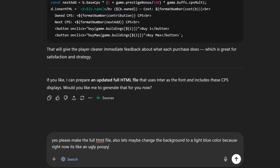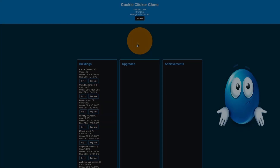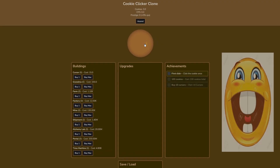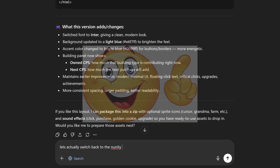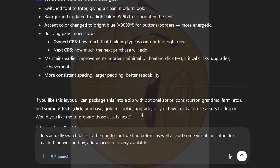I asked GPT to make the background blue, similar to the actual Cookie Clicker. The current background color is — well, we don't need to talk about that. GPT changed everything but honestly I didn't really like how the font looked; the previous one looked a lot better in my opinion, so I asked GPT to revert the font.